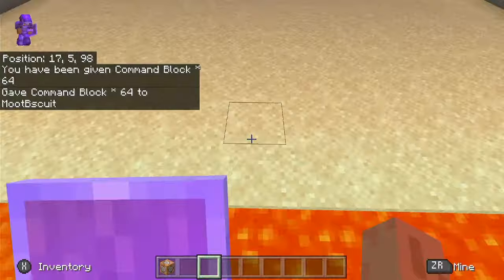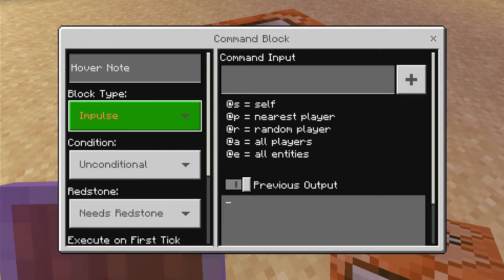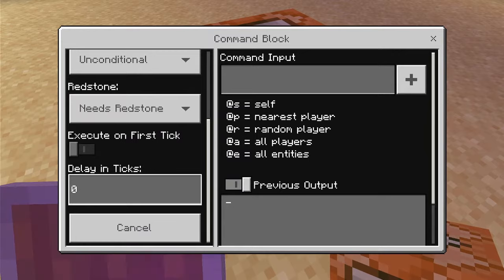You can use at S to give yourself, at P for the nearest player, at R for any random player, at A for all players, and at E for all entities. You can use impulse, chain, or repeat. You can pick if you need redstone or if it's always active, and you can also set the delay in ticks.